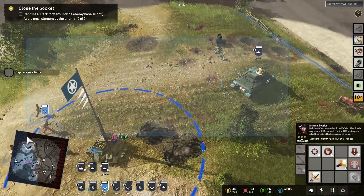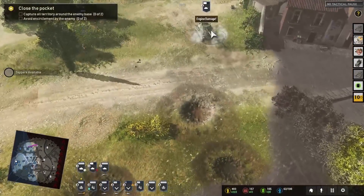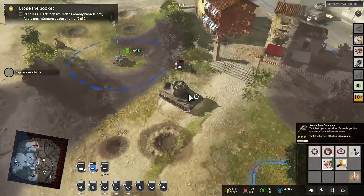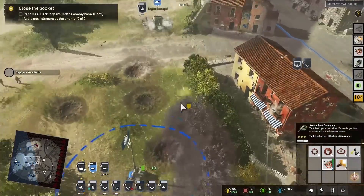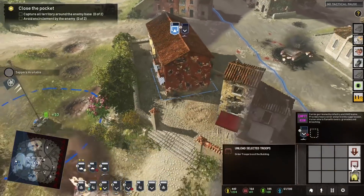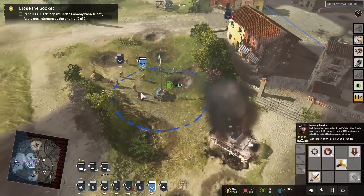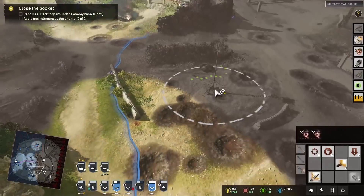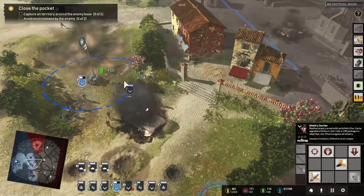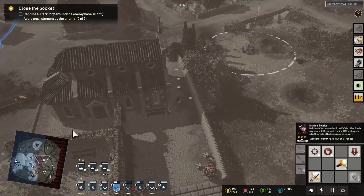Alright, let's finish our final assault — it begins now. Damn, look at the range on that Archer! Incredible range — very good, nicely set. Alright boys, capture those flags now. Take everything back and start picking off those Wirbelwinds again.